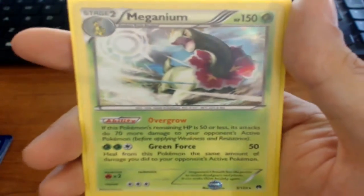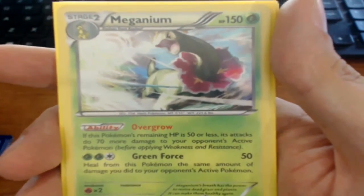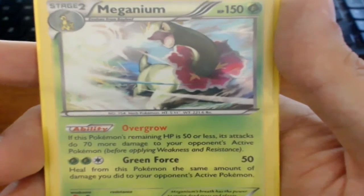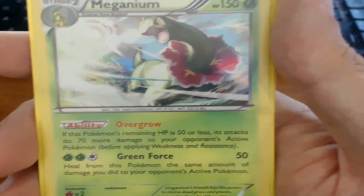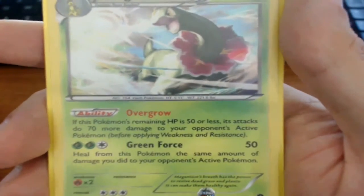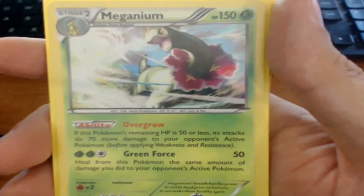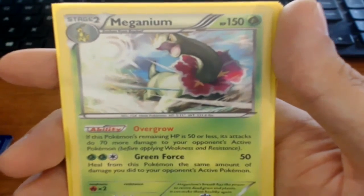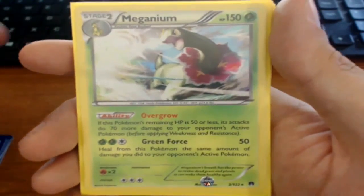So we got a Meganium holographic — this was like my first or second pack. I didn't get a Bayleef so I wasn't able to use it. Its attack: if this Pokémon's remaining HP is 50 or less, its attack does 70 more damage to your opponent's active Pokémon, and then heals from this Pokémon the same amount of damage you did. So at 50 HP or less, you're doing 120 and healing 120 — that could actually be good, especially with Forest of Giant Plants to get it out quickly. It does take three energies.